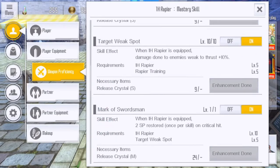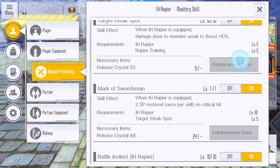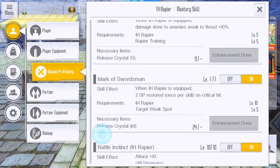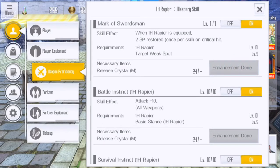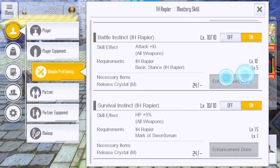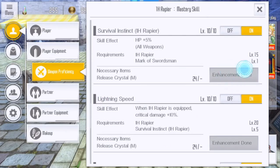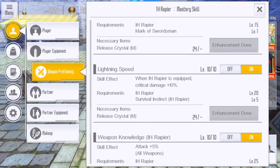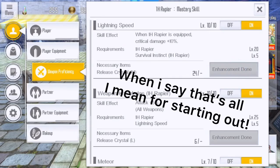Basic Stance is one I don't usually tell people to get early on — hold that off until later until you've got nothing else to spend your RC on. Target Weak Spot is a huge must — it gives you bonus damage to thrust weak opponents, and if you're carrying a rapier, you're probably fighting a thrust weak opponent. Mark of the Swordsman is another huge perk you really want to get as soon as possible, even if you build straight into it with just the minimum requirements, to get that extra SP back when you use skills, because you're going to be burning it constantly with all that extra stepping. The flat attack — save it for later. Survival Instinct — get it for the survivability; if you just need the 5 to move on to the next skill, that's really all I advise for rapiers.